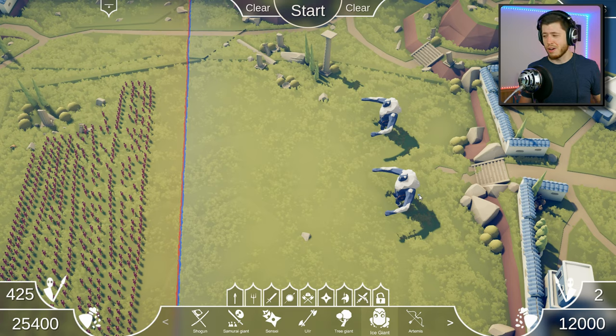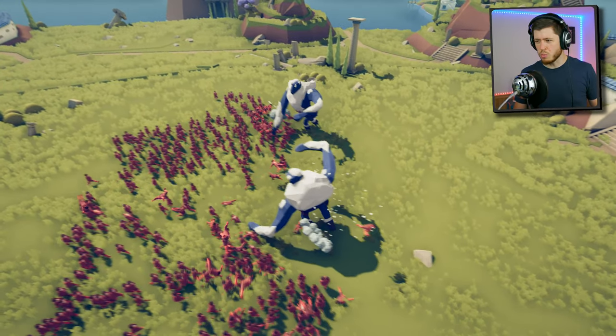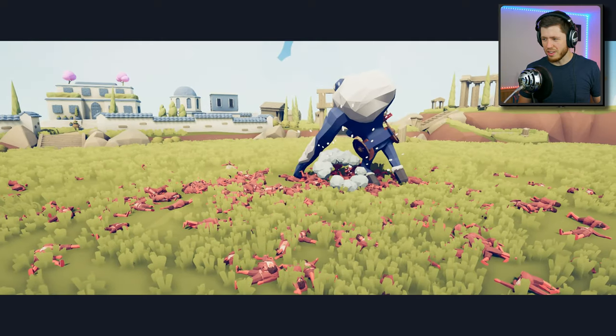I bet two ice giants could take on all these halflings, no problem, right? The whole thing with the Artemis unit is she does not want to get into melee range. The ice giants, on the other hand, that's exactly what they want — that's what they're built for. So I bet this is going to go very poorly for the halflings and also my computer. The ice giant immediately, just one hit, they have already killed like 100 halflings. They're doing a pretty good job — until they exploded everywhere. That was the last one right there. Wow. Not even close.